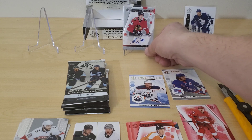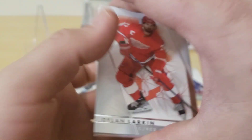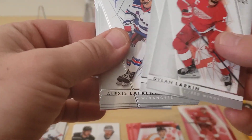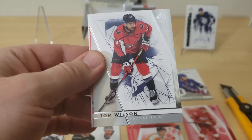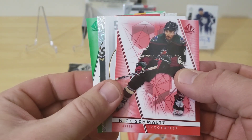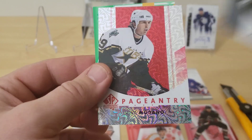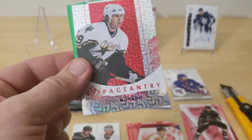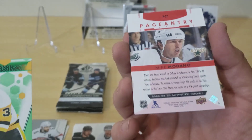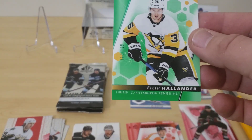We still have four packs left, so we shouldn't be expecting any more autos — they're all gone. Dylan Larkin, Jack Eichel, Alex Lafreniere, Josh Norris, Tom Wilson, and a Limited Red Nick Schmaltz. We got a Caden Corksack SP Top Rookies, and a Red Pageantry of Mike Mattel. And then we got a Future Watch of Filipe Hallander.